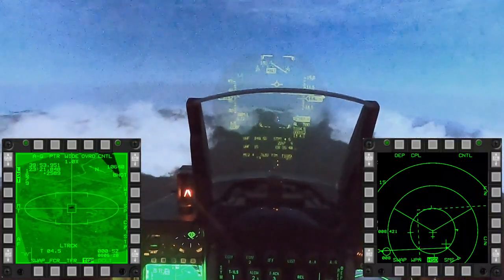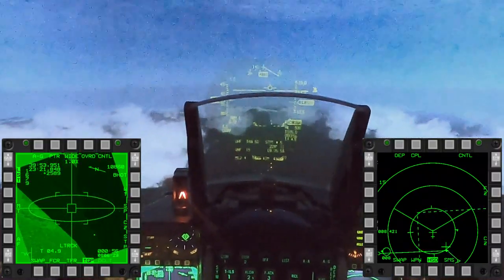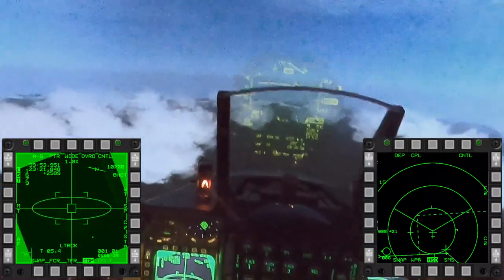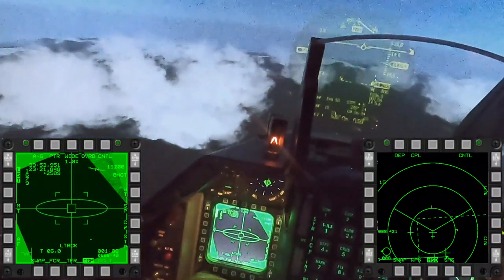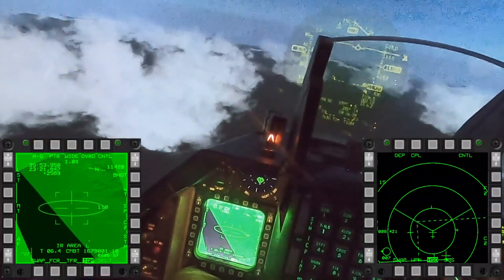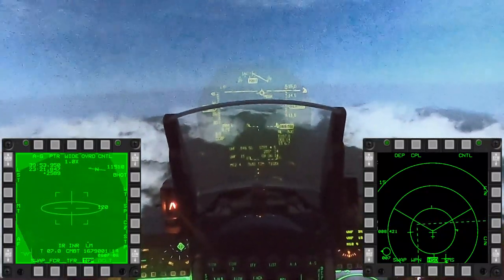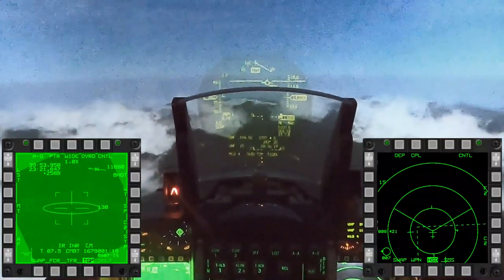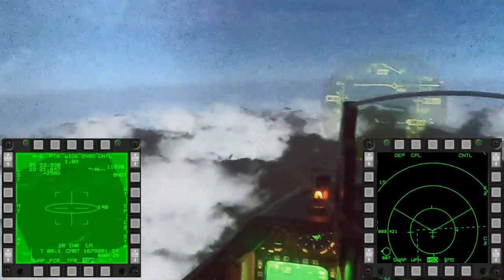Hopefully he'll come in and we'll get another target assigned. I'll set up an orbit at the IP so I can work the next target for my wingman. I'm going to slow down a little bit — it's going to take the AI a little bit of time to get into position for his attack run.